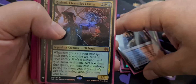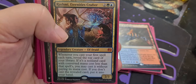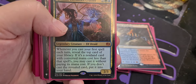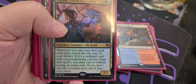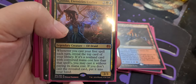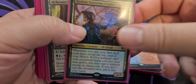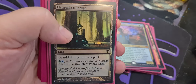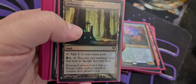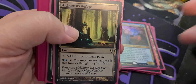Because we're playing so much scry and a little bit of manipulation off the top, we want to play Rashmi Eternity's Crafter, one of my favorite commanders ever produced. Two colors and a Simic for a legendary Elf Druid 2-3. Whenever you cast your first spell each turn, reveal the top card of your library. If it's a non-land card with a converted mana cost less than the spell you've cast, you can cast it without paying its mana cost. If you don't cast the revealed card, put it into your hand. Alchemist's Refuge goes really well with Rashmi — tap for blue-green and you can cast non-land cards this turn as though they had flash.